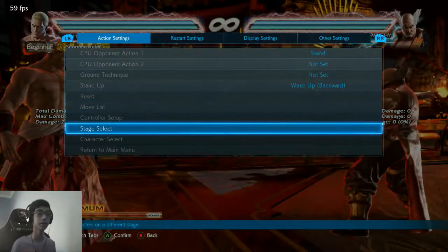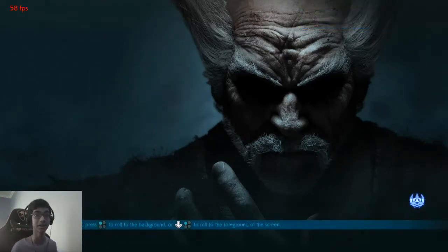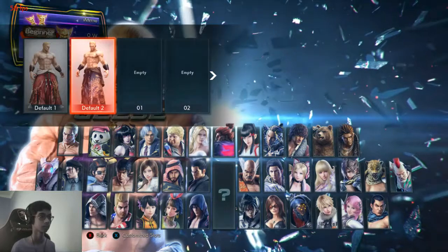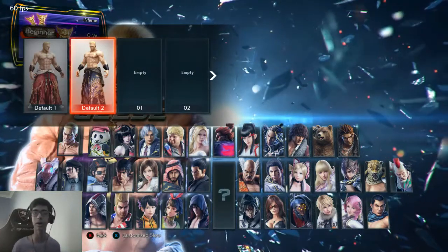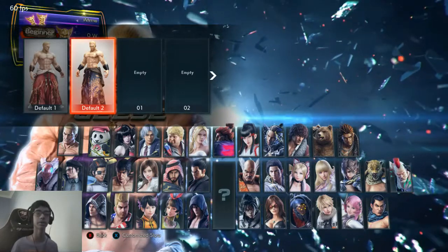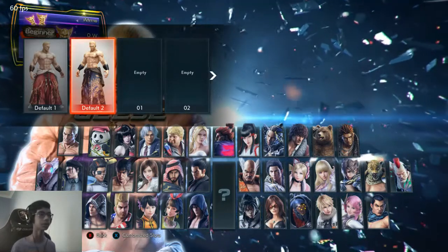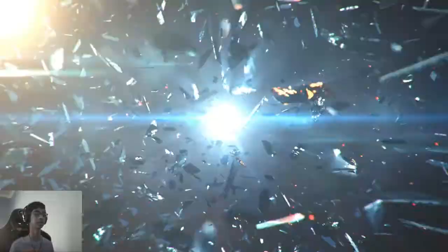I'm just going to go into treasure battle and play a few matches. I haven't really been playing with Geese — I only went into practice mode with him. I've actually looked at all his outfits and checked the customization mode to see what you can customize him with. He has his retro outfits and whatnot, but I really like his newer outfits, so I'm going to give those a shot.